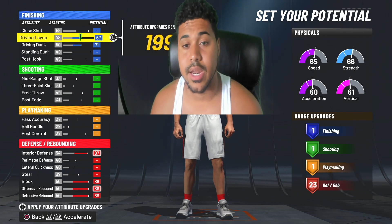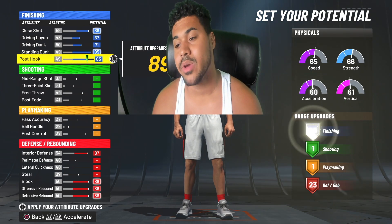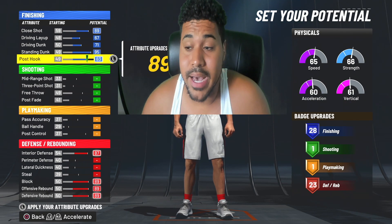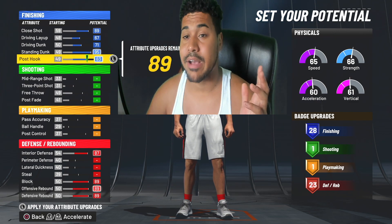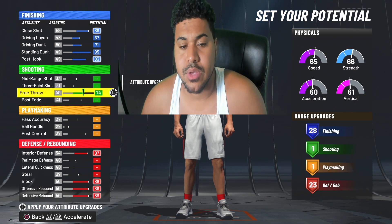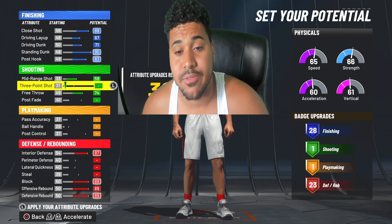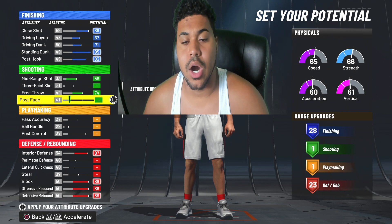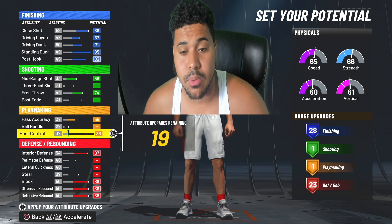Bring your driving dunk up, bring your layup up, bring your shot close up, bring your standing dunk up. Post up — bring it up to 83 max so you get 28 finishing badges. You already have 23 defensive badges, so right now we already have over 50 badges. Max out your free throw. You get 59 mid-range, and at 99 it should be at 63.